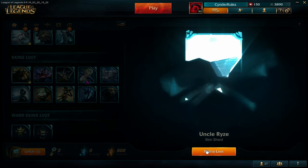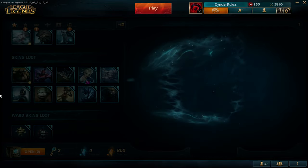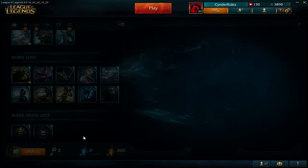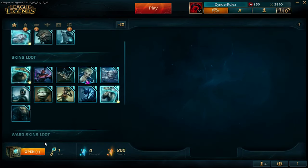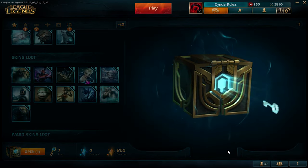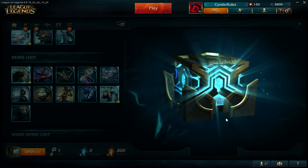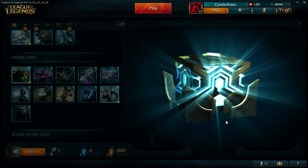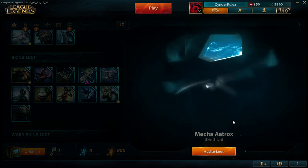Uncle Ryze - this is the second skin shard on Ryze, I think I will disenchant both of them. And the last one, let's see. Come on Riot, give me a Pulse Fire! Mecha Aatrox.